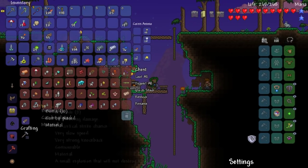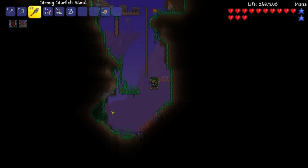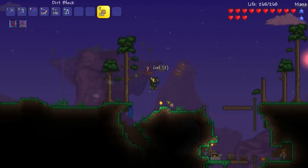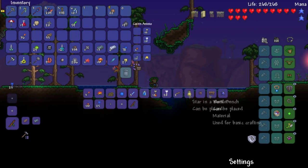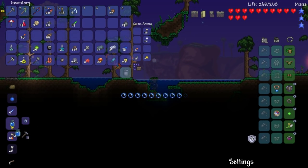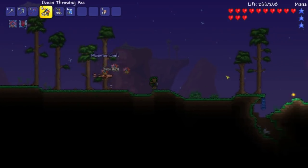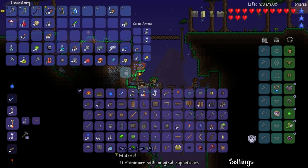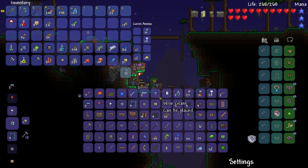I got bottles on bottles on bottles. I literally fell all the way to the bottle. Handle this slime — these guys are vicious. Let's fill up this water bottle, I want to do this all in one go. Fighting the queen bee is our quest right now. Make another mana crystal, then fill up these water bottles.